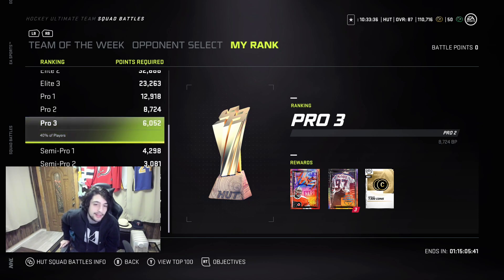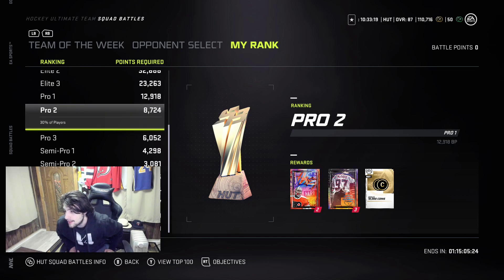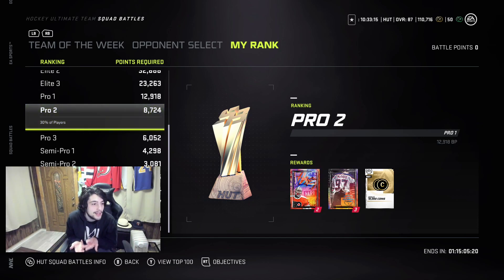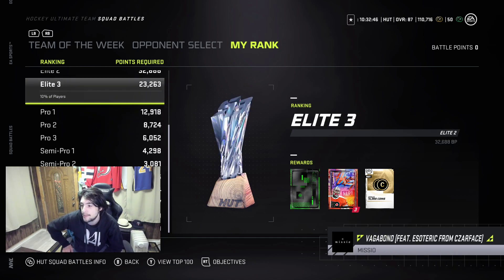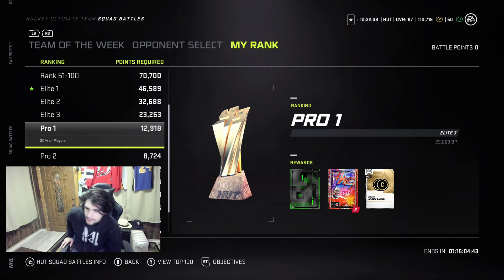Pro 2 gets you 10k, and you're almost in Pro 1 at that point — plus those two packs are tradable, and you can pull coins in those packs as well. The best advice is when you get coins, don't spend them on packs recklessly. Make sure you're buying things that aren't going to decrease in value right away. Kind of like buying a car — you've got to realize what the market is looking like. Pro 1 and higher obviously gets better, but the coin amount doesn't really change that much.